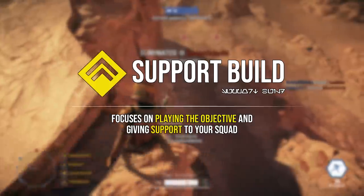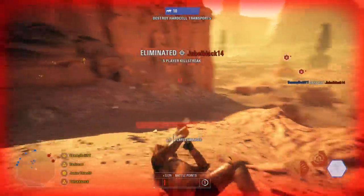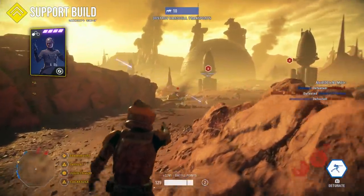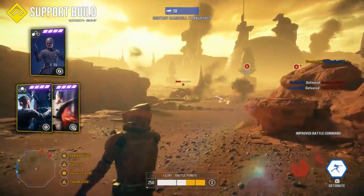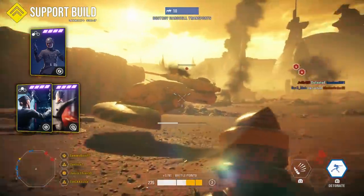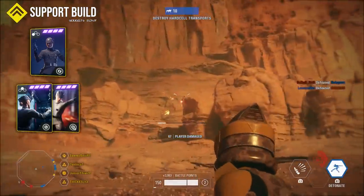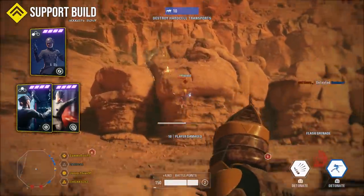The second build is the support build, for those who enjoy helping teammates and playing the objective. The first card is the diffuser, which can really be a lifesaver around objectives where there are always plenty of explosives. The second card is a choice between the recharge command and the improved battle command. If you're defending an objective, the recharge command is a better choice so your team can keep using abilities; if you're attacking, the improved battle command's extra HP can help teammates stay alive and keep pushing — though both work in most situations.